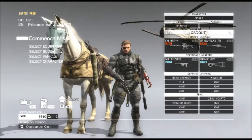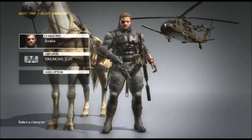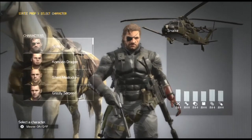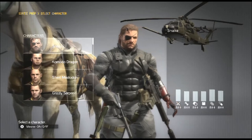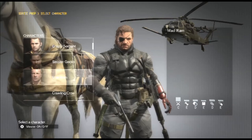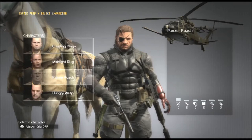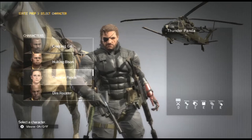You start the mission as you would normally, then go into that page and select the character. The current character by default is Snake. If you click on Snake you will see all the members of the combat team listed and you can scroll down and select any one of them. You may want to look at each person's skill set on the right and choose someone with specific skills for the job.